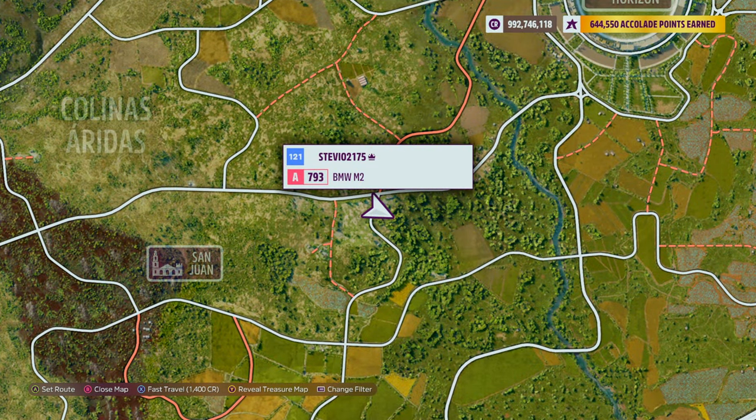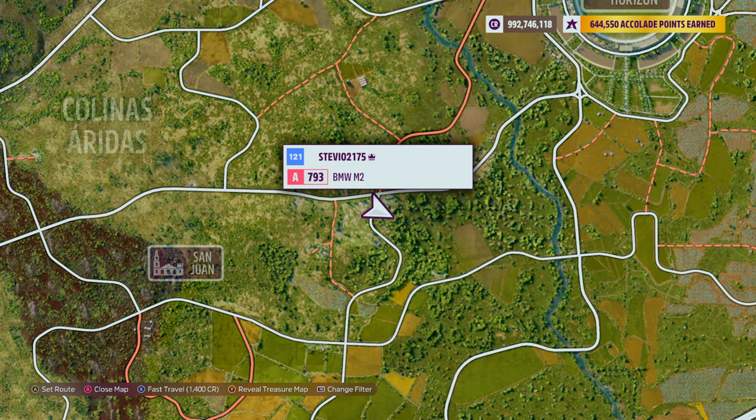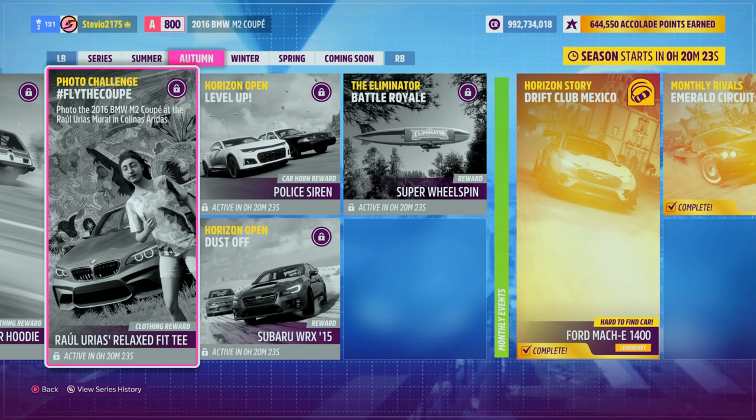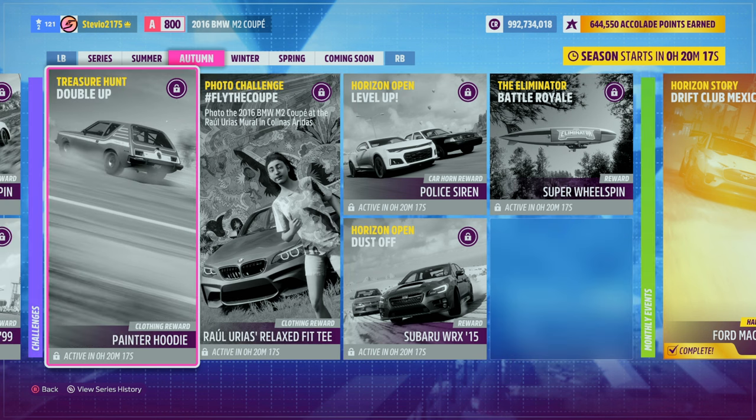But that's it, that's all you need to know. Just pop up photo mode, take your picture there with the BMW M2, and the photo challenge, Fly the Coupe, will be complete. Easy two points towards the brand new to Forza McLaren 765LT.